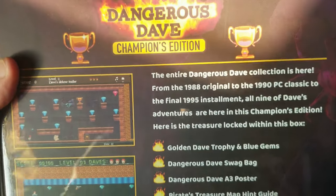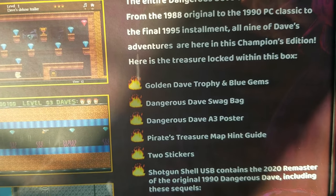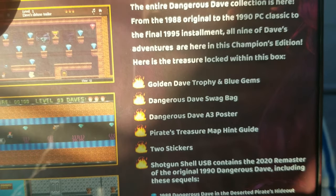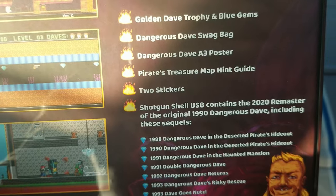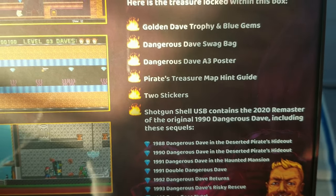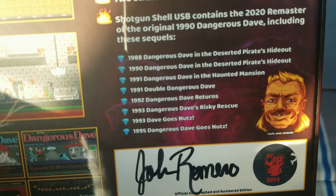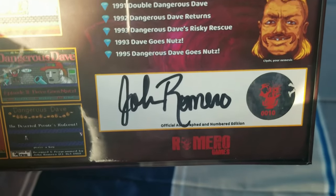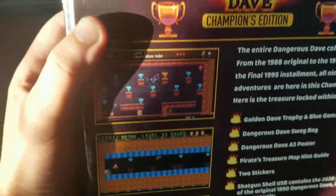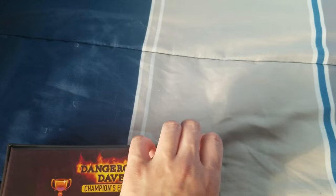Here is the treasure locked in this box: golden trophy and blue gems, Dangerous Dave swag bag, Dangerous Dave A3 poster, pirate's treasure map, hen guy, two stickers, shotgun shell USB containing the 2021 remaster of the original 1990 Dangerous Dave including the sequels. Quite a number of games. I wonder how exactly this runs — I'm pretty sure they all run on DOSBox.